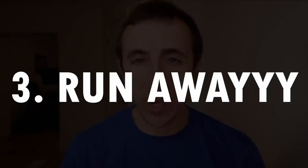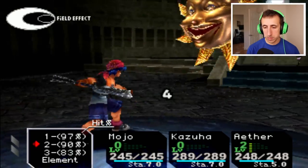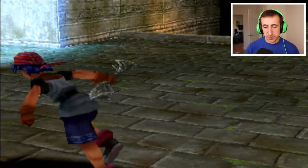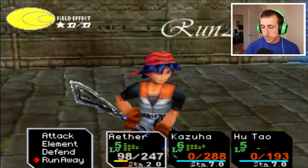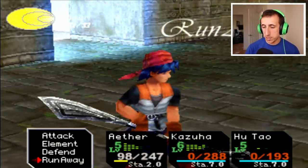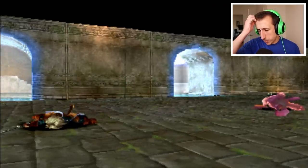Tip number three: know when to retreat. Chrono Cross allows you to run away from every single battle in the game with 100% success. Yes, every single one — random encounters, boss battles, even the final boss. So if you find yourself in a position where two of your characters are dead and the third one is at low health, you can run away, heal up, re-equip all of your elements and equipment, and try again.